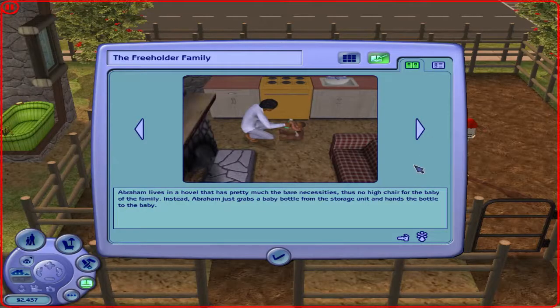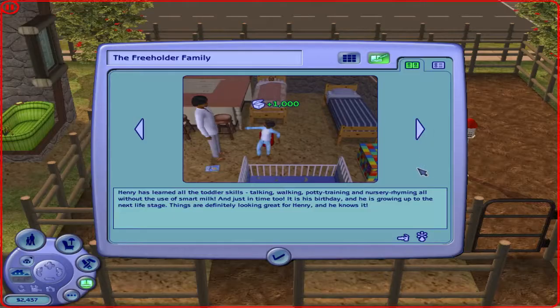Catherine and the kids notice that wolves are on the family property. They have been fighting, and the wolf with the glowing eyes appears to be the winner. Catherine is thinking about befriending the wolf and training it to do tricks — it would be useful on the family farm. Abraham lives in a hovel with pretty much bare necessities — there's no high chair for the baby, so Abraham just grabs the baby ball from the storage unit and hands it to the baby. Henry has learned all the toddler skills: talking, walking, potty, and dancing without the use of skill items. Just in time too, it is his birthday and he has grown up into the next life stage.